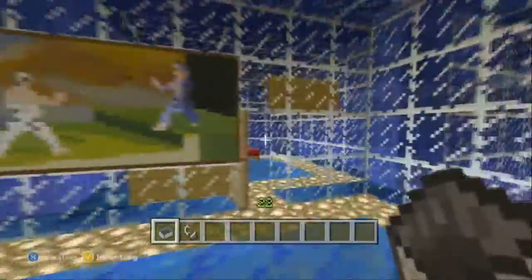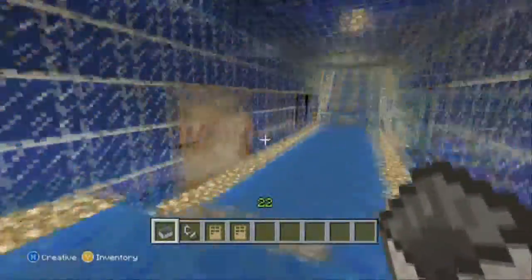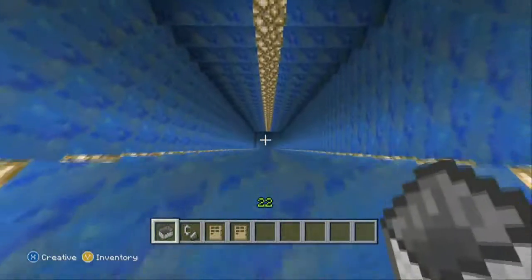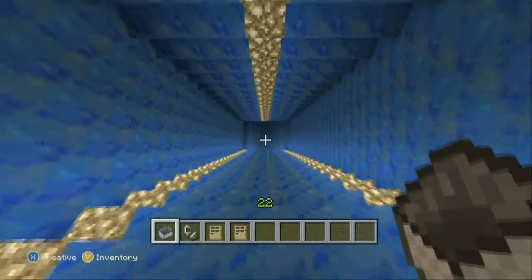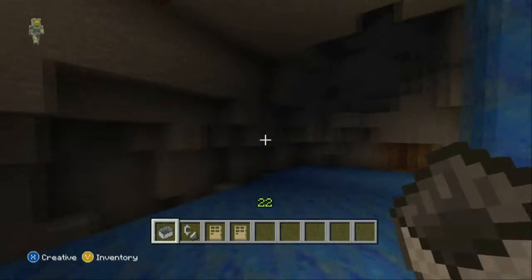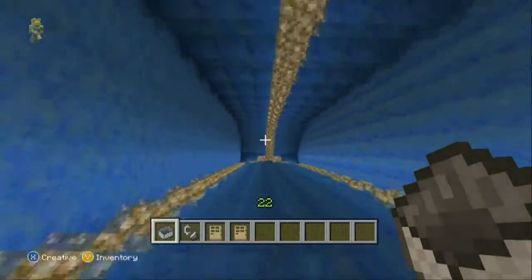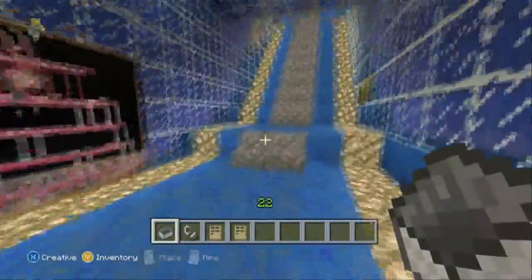He likes his artwork. Nice bedroom. He has a mine as well that he lined in glowstone and lapis because he likes glowstone and lapis. This is Daniel's mine — it doesn't really go anywhere. Wait, you're at bedrock already? I may have put a couple hundred pieces of TNT down here once — clearly an accident, just to mess with him. And then he expanded recently.